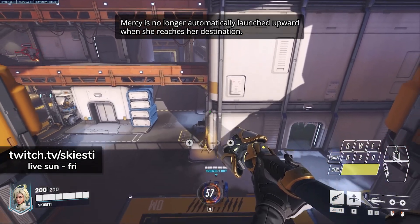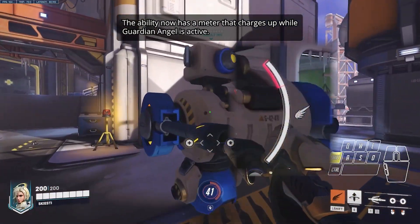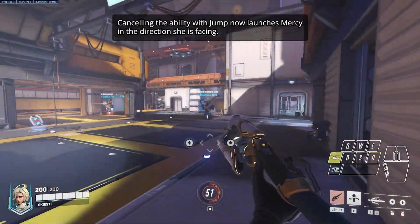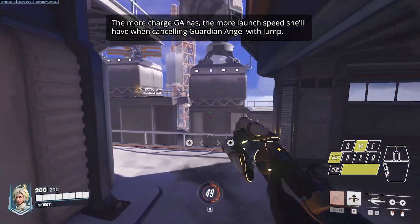Something to note here is that looking down seems to make you go higher a little bit. There is now a meter that charges while Guardian Angel is active. Canceling the ability with Jump now launches Mercy into the direction she's facing. The more charge Guardian Angel has, the more launch speed she'll have when cancelling GA with Jump.